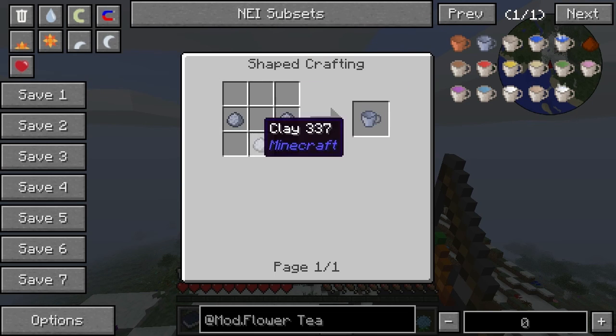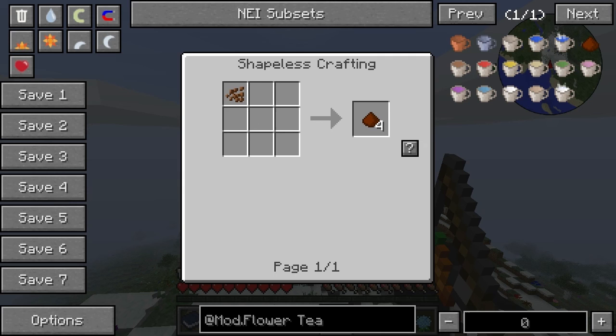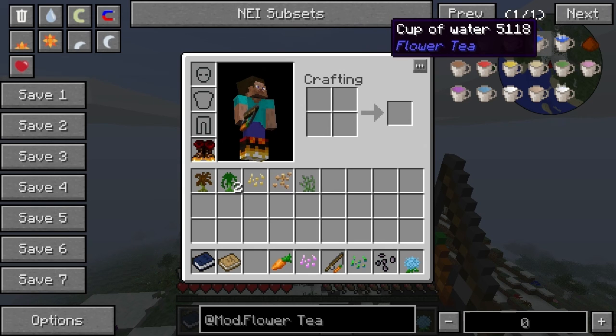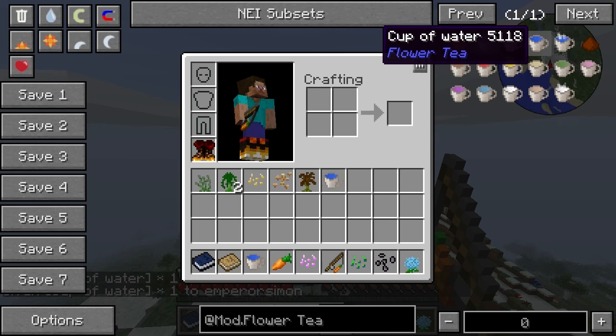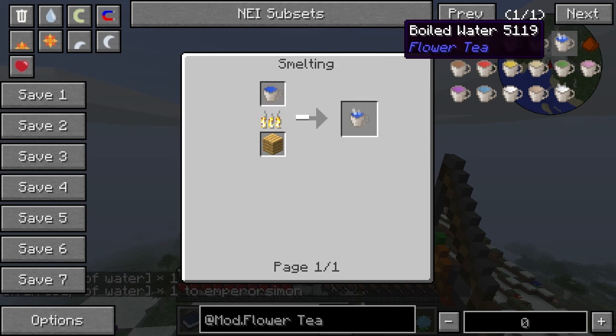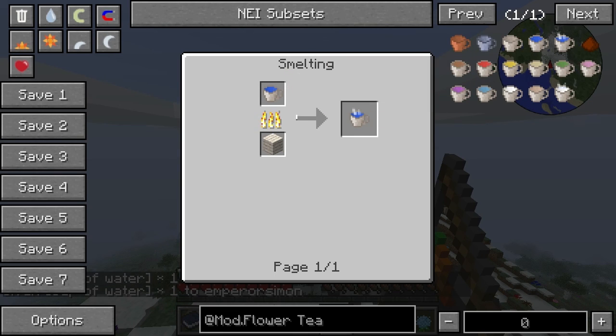A clay cup is like a bucket with clay — like a clay bucket. In other mods it is, anyway. What was a cup of water? I guess you just fill it up there.